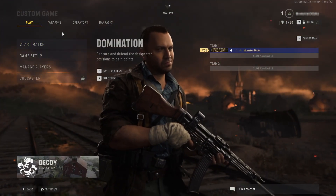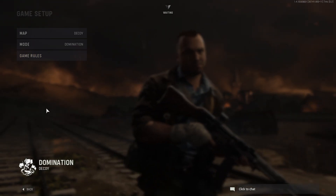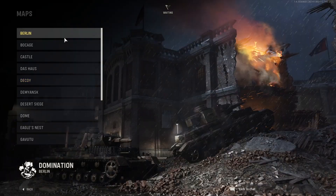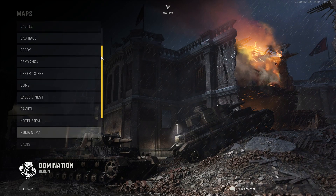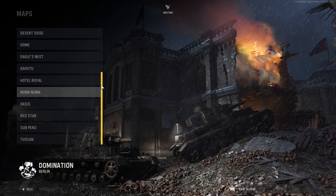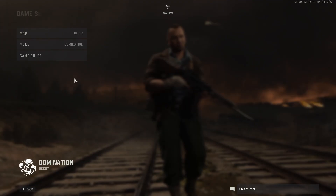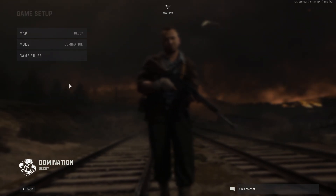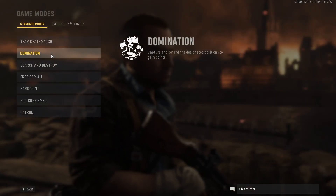We can now click onto Game Setup to change the match settings. The first option is Map — if we click onto Map we can choose which map we'd like to use in our private match. All the maps that are within Vanguard are on this list, so I'm just going to go ahead and select Decoy.